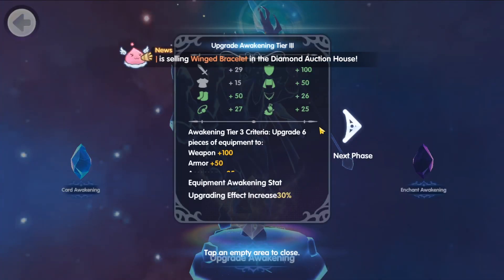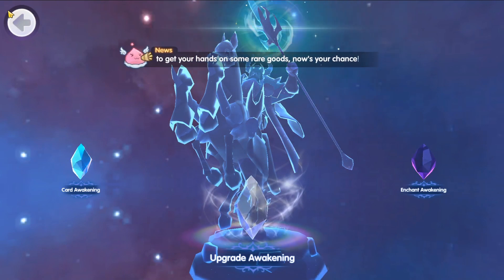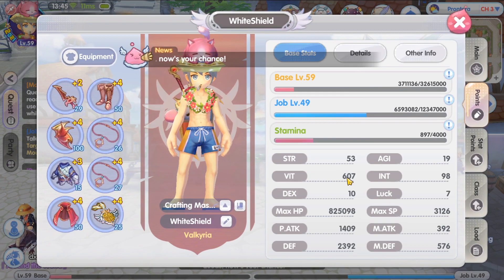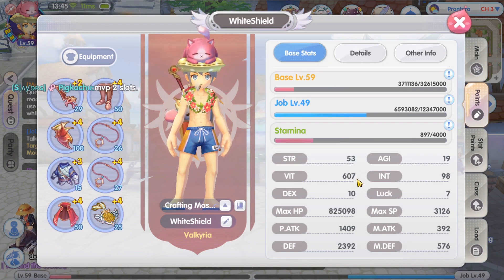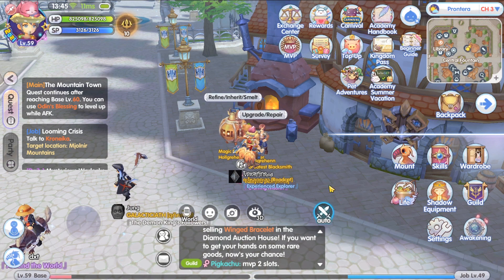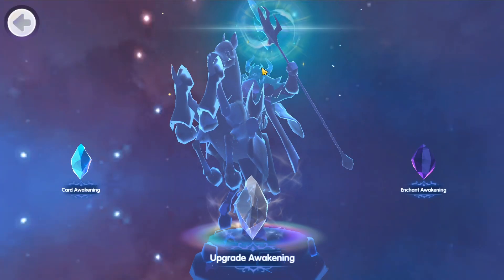Back in the awakening menu — we have hit upgrade awakening tier 3, and tier 4 has opened up! More importantly, let's look at our stats. Our vitality is now over 600. We were at 586 vitality, so that is an increase of 21 vitality. We were at 773,000 HP, and this is quite a significant HP increase.